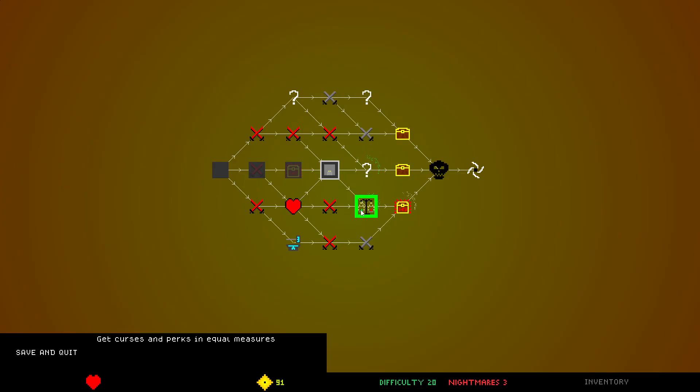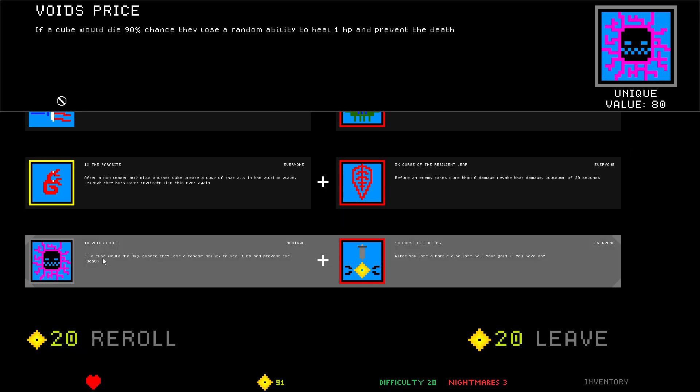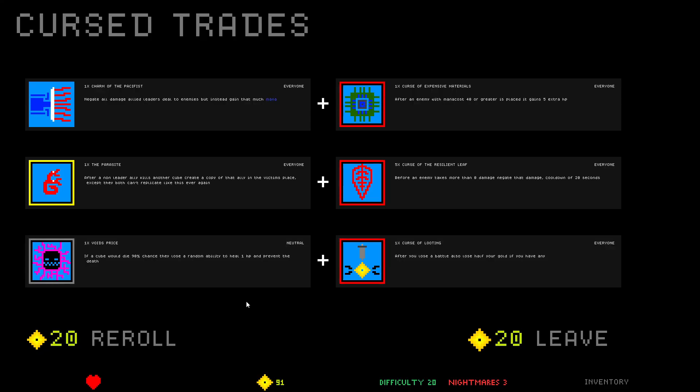Do we go for stupidness? Yeah, let's go for stupidness. One Charm of the Pacifist: negate all damage allied leaders deal to the enemies, but instead gain that much mana. The Parasite: after a non-leader ally kills another cube, create a copy of that ally in the victim's place, except they both can't replicate like this ever again. One times Void's Price: if a cube would die, 90% chance they lose a random ability to heal one HP and prevent the death.